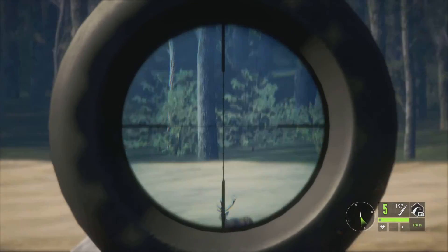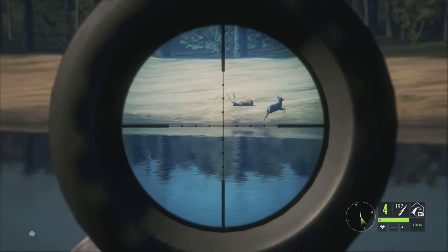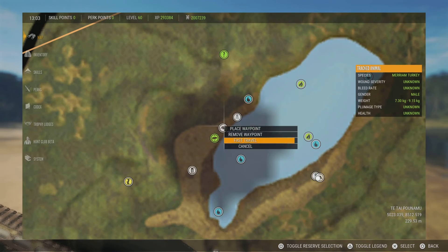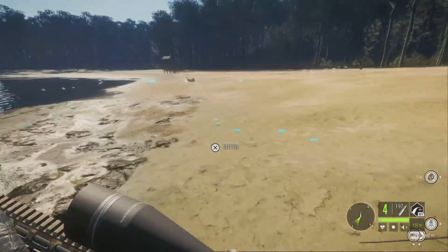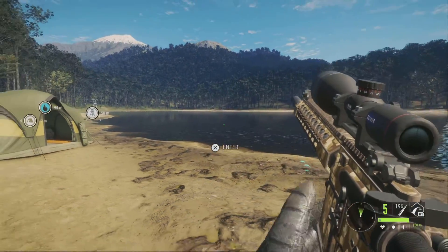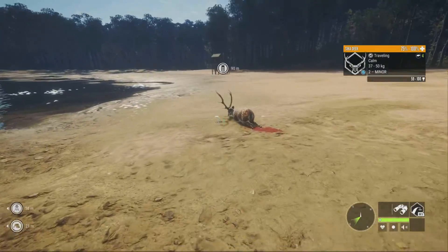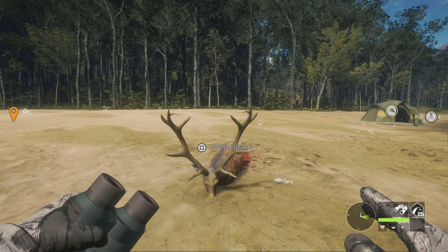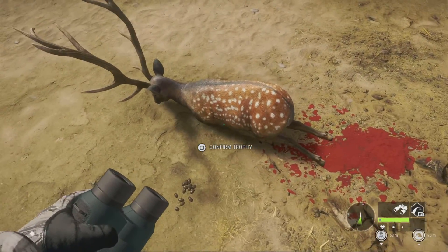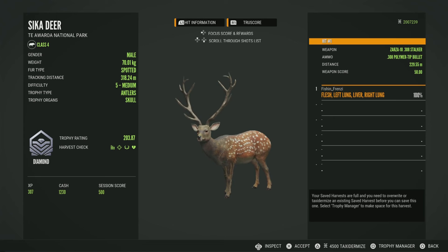That's that max weight estimate we saw earlier. Let's go — Level 5! Let's see what we've got here. There seems to be a Sika down there, just a level 2. Alright guys, what's the guess going to be? I say 205. I'm giving it a 205. And it came in at 203.87.